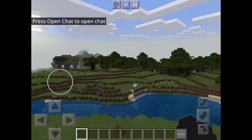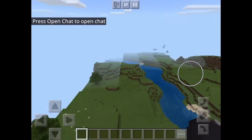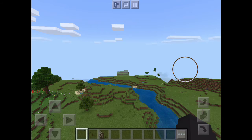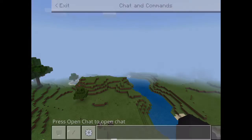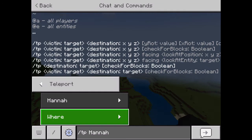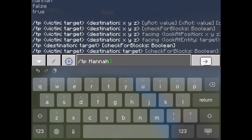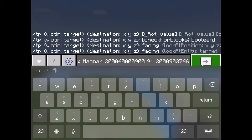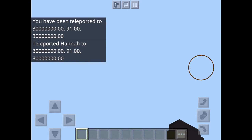First I want to wait for everything to load. Oh look, a field of flowers. First I gotta teleport myself, and I'm going to type in a very big number — it just has to be very big. I'm going to write 91 and another big number. Gotta wait for it to load.